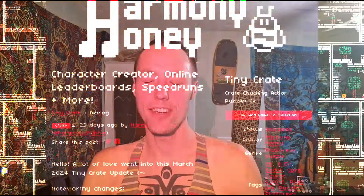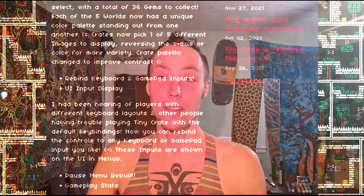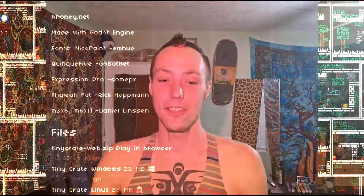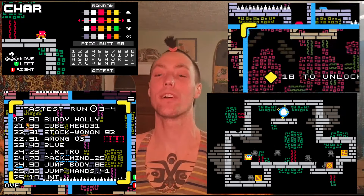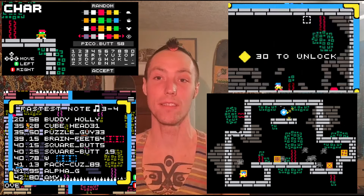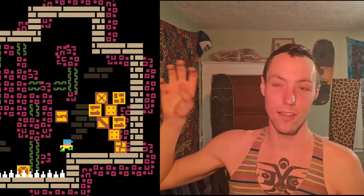Hey, it's Harmony. I'm really stoked to release this update for Tiny Crate. I've been working on this for four months and so much has gone into it from all different directions. There's a character creator, online leaderboards with speed running stats, speed running ghosts so you can see your replay, 10 new maps, and every world has a new color palette to be distinct and unique. There's a lot of crate variety and colors now.